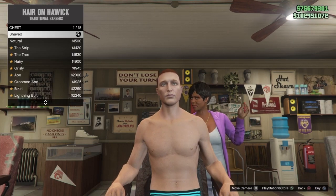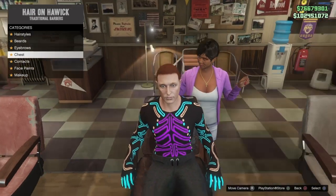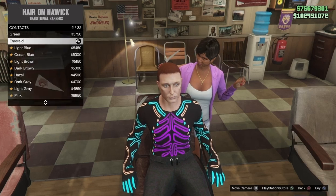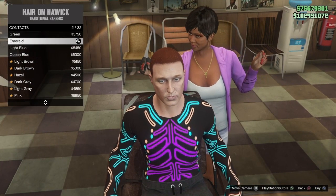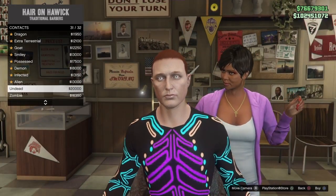Now once you've chosen the chest option, have a look — you've got pants on, which is really weird. It's taken the bottom half of the bodysuit off and given you pants. Once you've done that, go into contacts, choose different contacts on the eyes, and that'll save it.